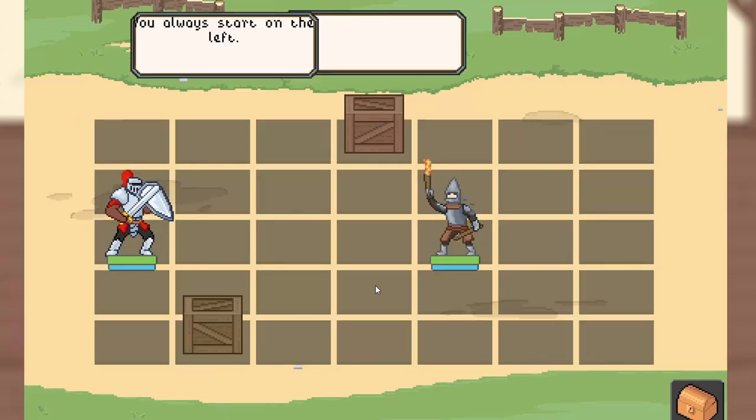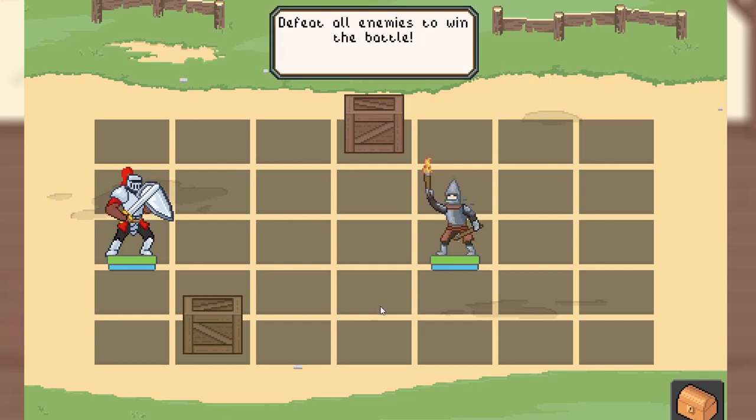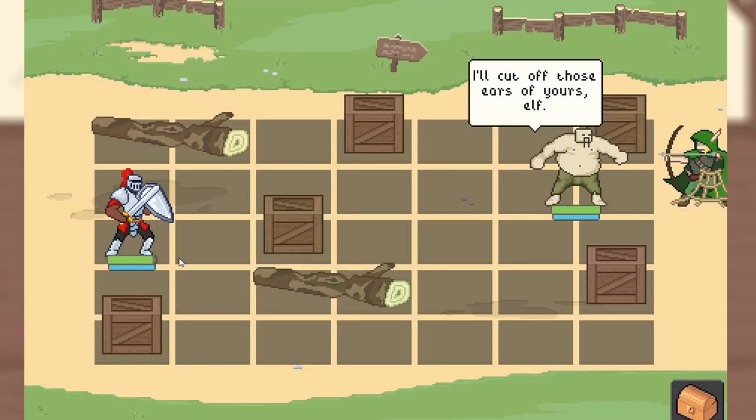So finally, I have a playable game loop. You can now just get inside the game and play all five levels that there are. There are five levels — can you imagine that? There's five playable levels in my game, and in the fourth level you actually get to unlock your second character.